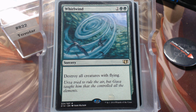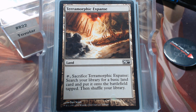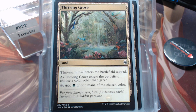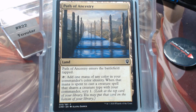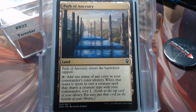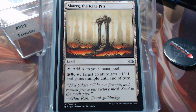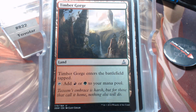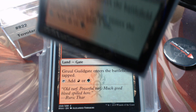And then we have our non-basic lands. I know Kessig Wolf Run should be in here, I didn't have one, and honestly I didn't care enough to get one. Evolving Wilds and Terramorphic Expanse, Rogue's Passage, Command Tower, Thriving Grove and Thriving Bluff, Path of Ancestry, Scars of Rage Pits — granting trample is something useful in just about any Gruul deck — Mounting Valley, Rugged Highlands, Timber Gorge, Gruul Guildgate, Kazandu Refuge, and Gruul Turf.